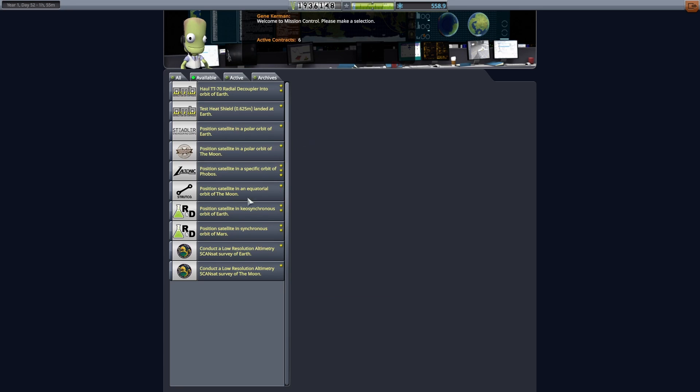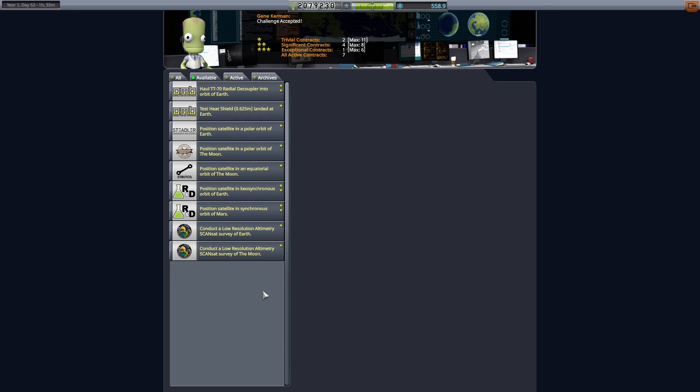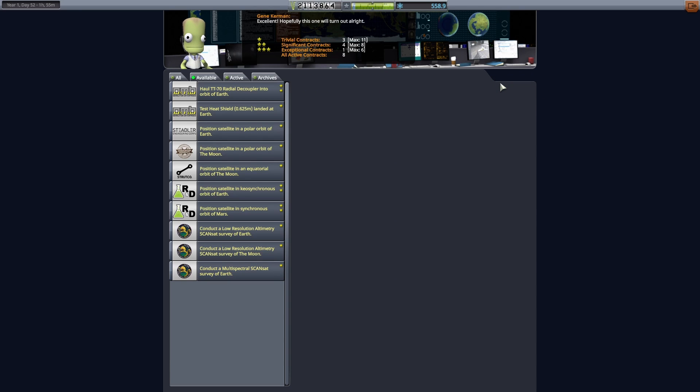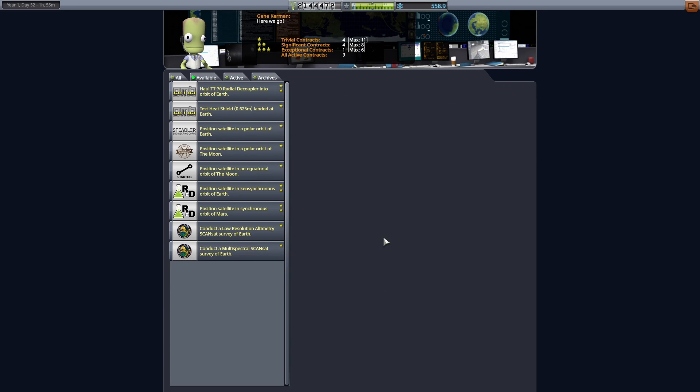As new tech has been unlocked, we get back to the mission control facility to check whether new contracts are available. I decide to pick the Phobos mission, as we will make science around this celestial body eventually. This generates a new contract — precisely what I was waiting for: Scan the Moon. I also pick the Radar Altimetry one because the two contracts can be completed within the same mission.